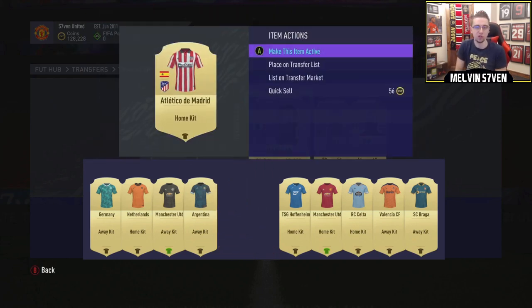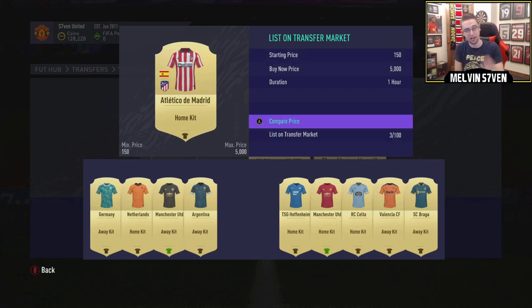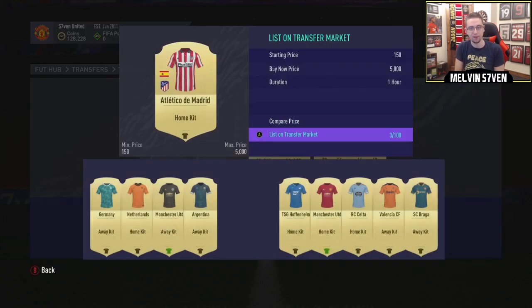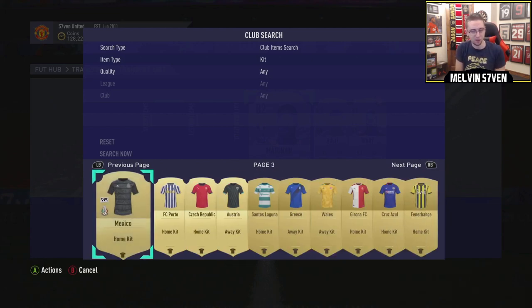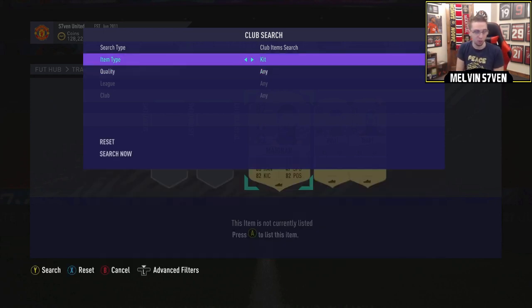First of all, what I would suggest: if you've got any Borussia Dortmund or Atletico Madrid kits, TIFOs or badges, sell them. As you can see, the Atletico Madrid one is 5k extinct, and you do not need them in terms of the objectives because EA have done it in a way so you can get all of those items you need just by playing the game.